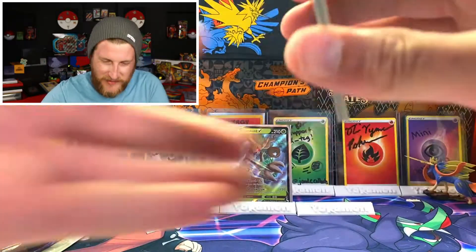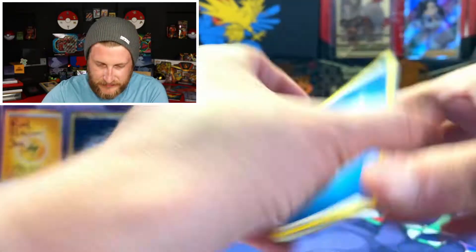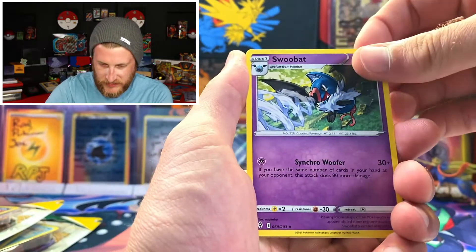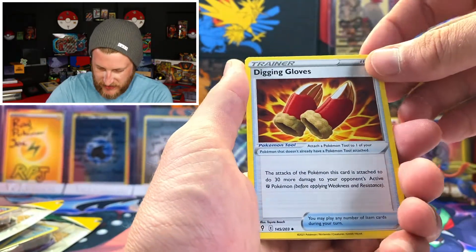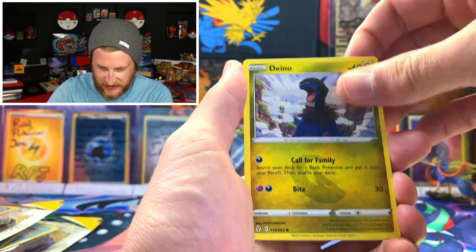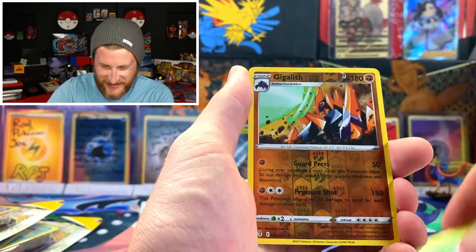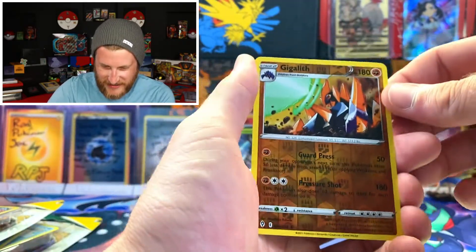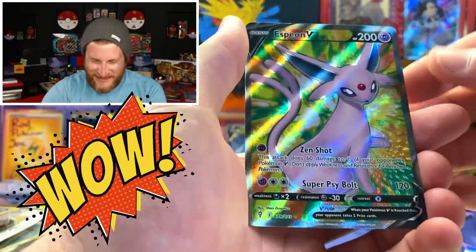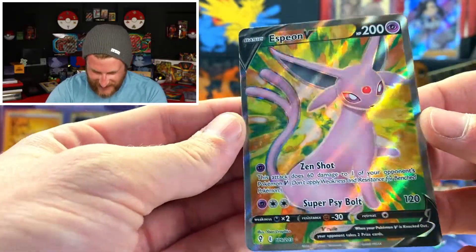I think the pack was just caught up in the crimping machine a little bit extra. Starting off with a Water Energy, Ursaring, Swoobat — I'm going through these a little bit slower today to make sure we get a good look at all of them. Digging Gloves, Petilil, Dino, Teddiursa, Feebas, Hop — and a reverse rare Gigalith, very nice.